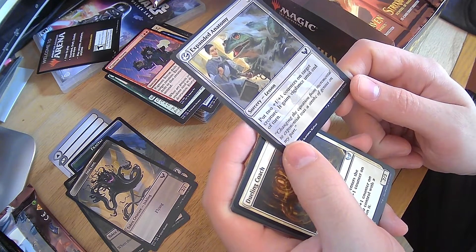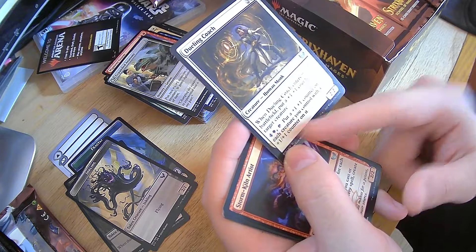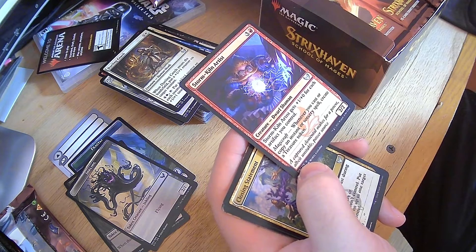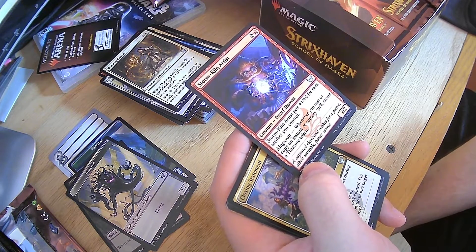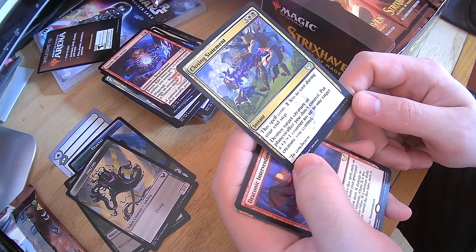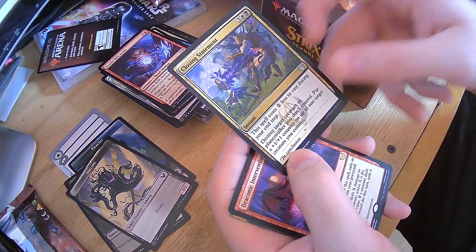Expanded Anatomy — two plus 1, plus 1 counters on target creature, and it gains vigilance till end of turn. Not bad. Dueling Coach — put a plus 1, plus 1 counter on target creature whenever it enters the battlefield. And for five mana and tap it, put a plus 1, plus 1 counter on each creature you control with a plus 1, plus 1 counter on it. That's gnarly. Storm Kiln Artist — gets plus 1, plus 0 for each artifact you control, and create a treasure token every time you cast or copy an instant or sorcery. That's just wrong — I love it.